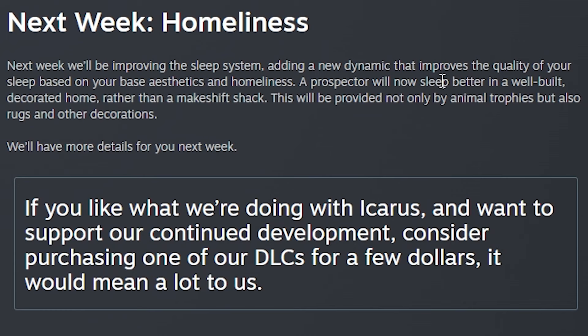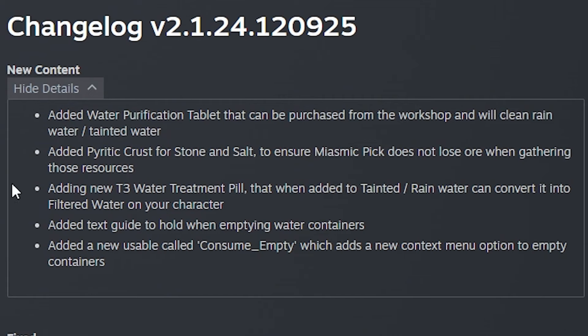Next week we get the Homeliness update, where they're going to improve the sleep system by adding a new dynamic sleep system that improves the quality of your sleep based on your base aesthetics and homeliness. Prospectors will now sleep better in a well-built, decorated home rather than a makeshift shack. This will be provided not only by animal trophies but also rugs and other decorations — basically a comfort system like Valheim where you get better rest in a nicer home.